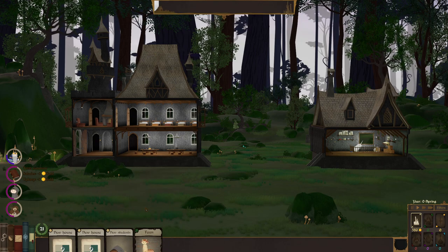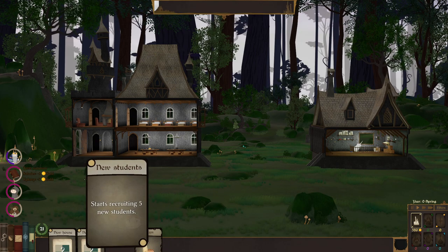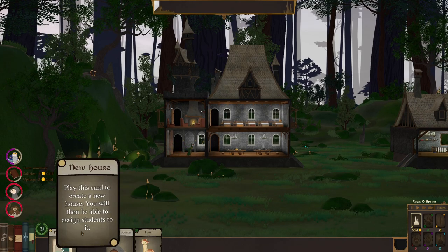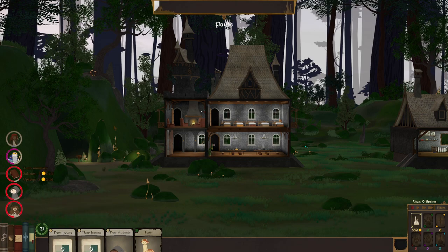We'll get a teacher's lounge and throw the fawn in there. Here comes our old teacher — he's waddling in right now. Let's get a house. We'll get some students in a minute, but we need a house first. I should have paused — whoops!